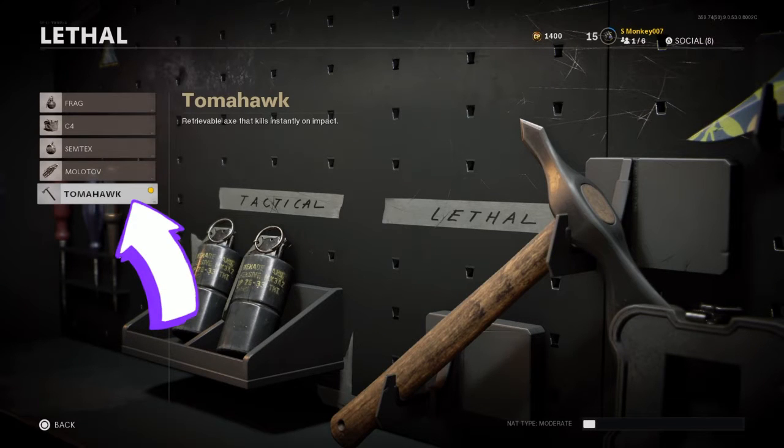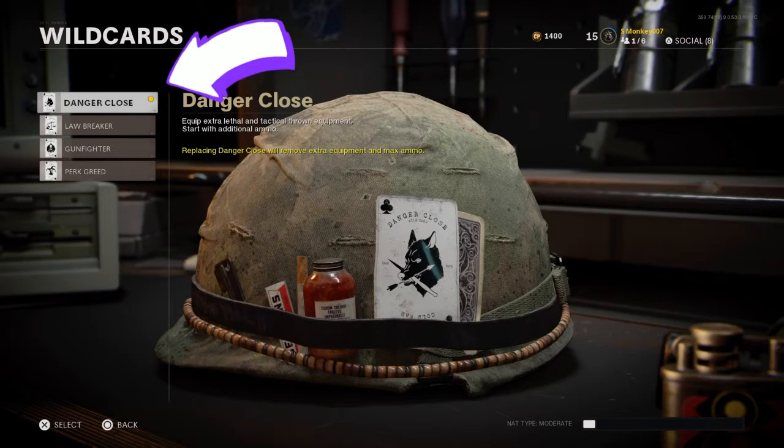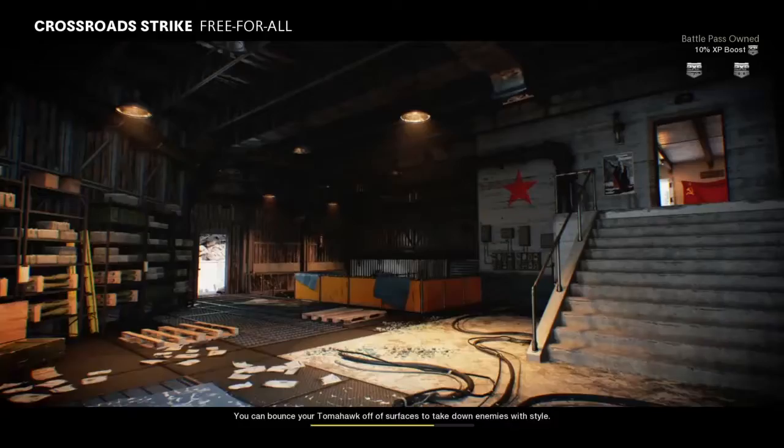So here they are — this is the tomahawk. Now if you run with the Danger Close wildcard, it makes it where you're allowed to run with two tomahawks. Here's the free-for-all gameplay; I hope you guys enjoy it. It's super salty by the way, so I hope you guys really enjoy that.